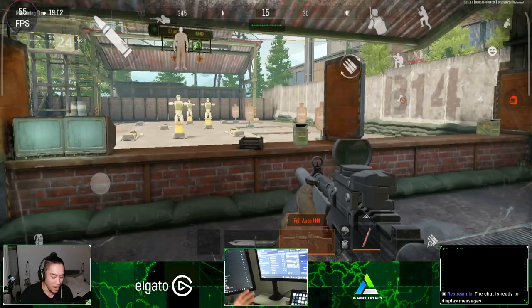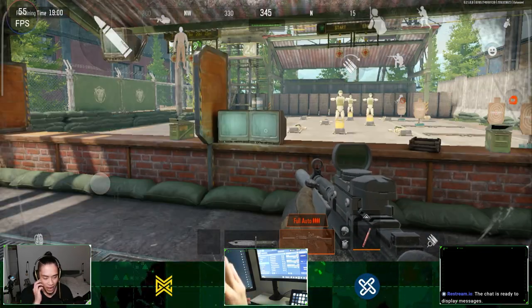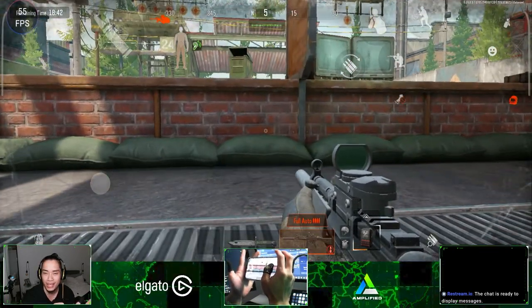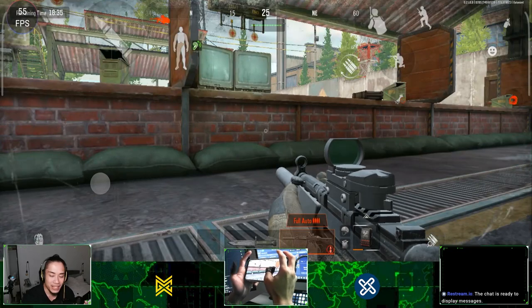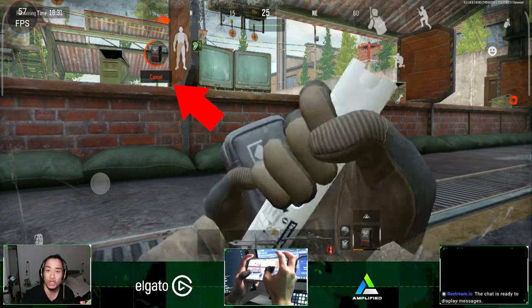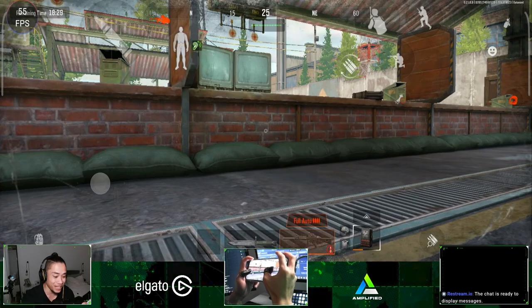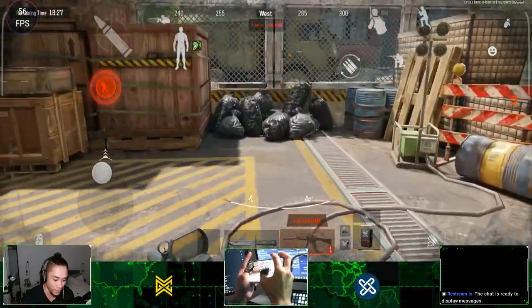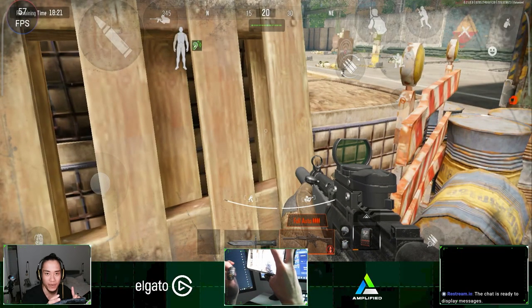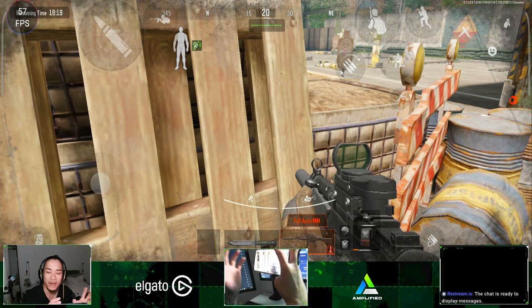I've thrown a molly and damaged myself to show you how I heal. I need to prone, find cover, and heal. Let's say I'm healing and someone starts to push me — I can cancel it straight away, get out of prone, and reposition, just like that. Really easy with just one index finger handling all of these buttons whenever I need them.